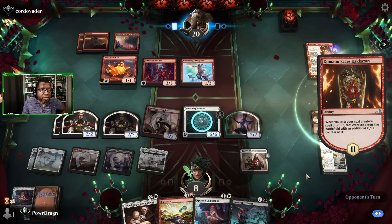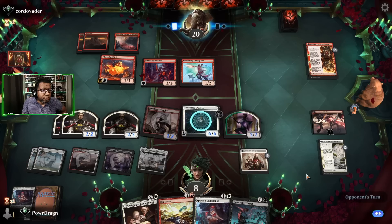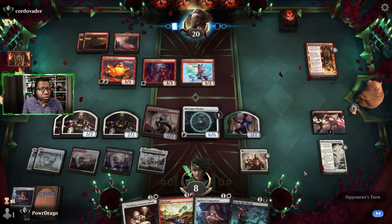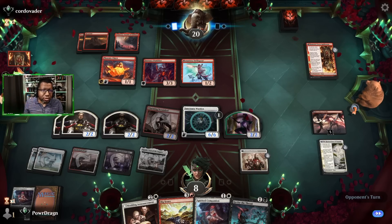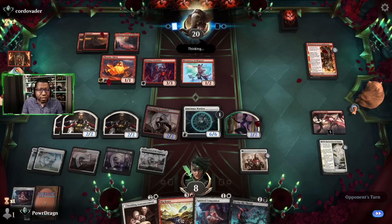We're at eight but the opponent still has a full hand so we could still get burned out. But at least we built up a little bit of a defense — we're about to flip a four or five, we have a Go for the Throat. It's still a little shaky but at least if we squint we can see the light at the end of the tunnel here.